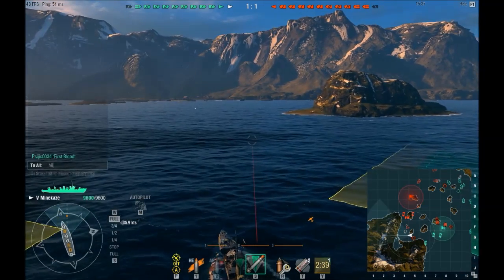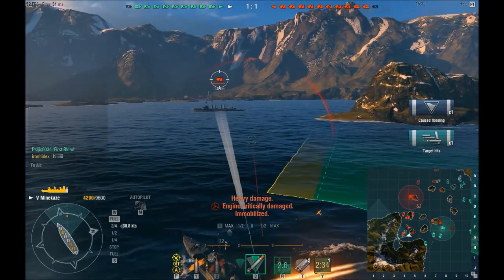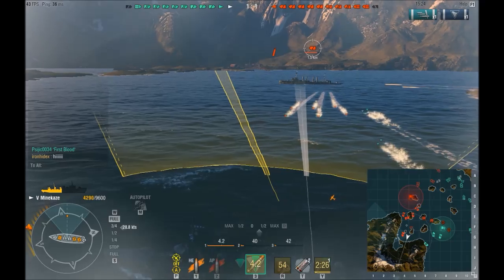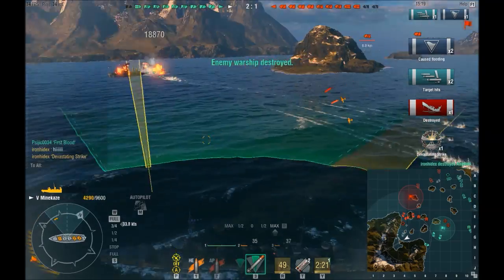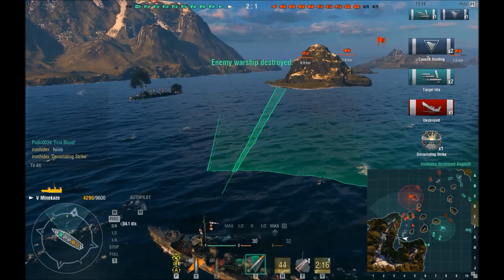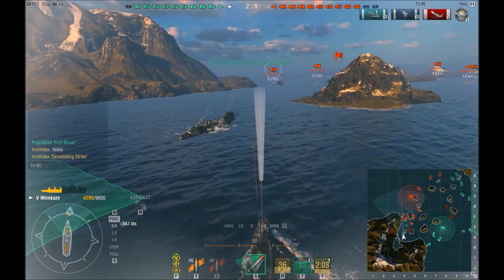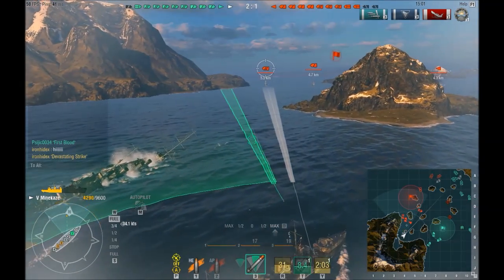I'm using the enemy destroyer's smoke here. Unfortunately the Omaha saw me coming into it, but this is why you don't stop in a destroyer — alley trap is bad news. Be really aware: whenever you see torpedoes coming at you, don't panic. It's not always a good idea to immediately turn. Make sure you see where the torpedoes are coming from and what you need to do to evade them. Sometimes staying straight on the course you're on is the best way to avoid them, and that knee-jerk reaction of wanting to instantly turn your ship is not the right thing to do.